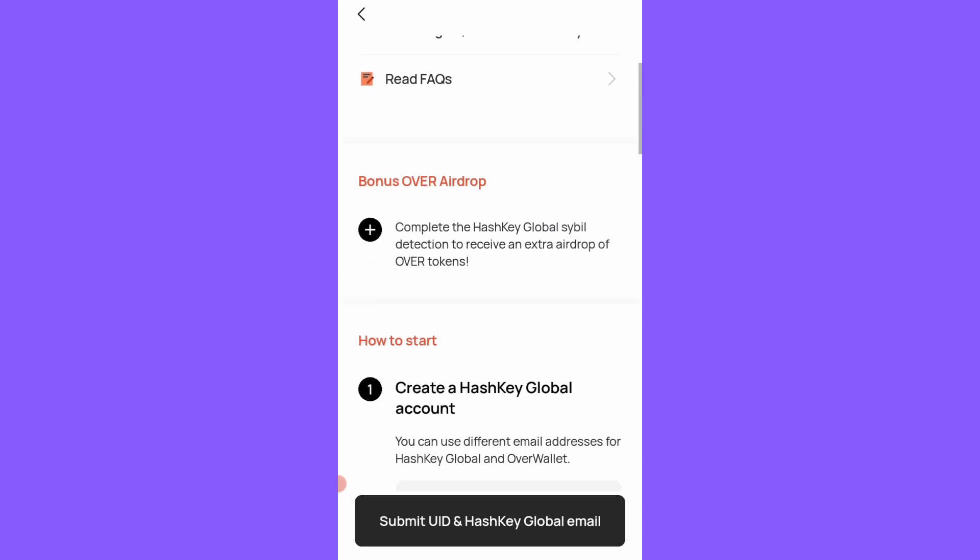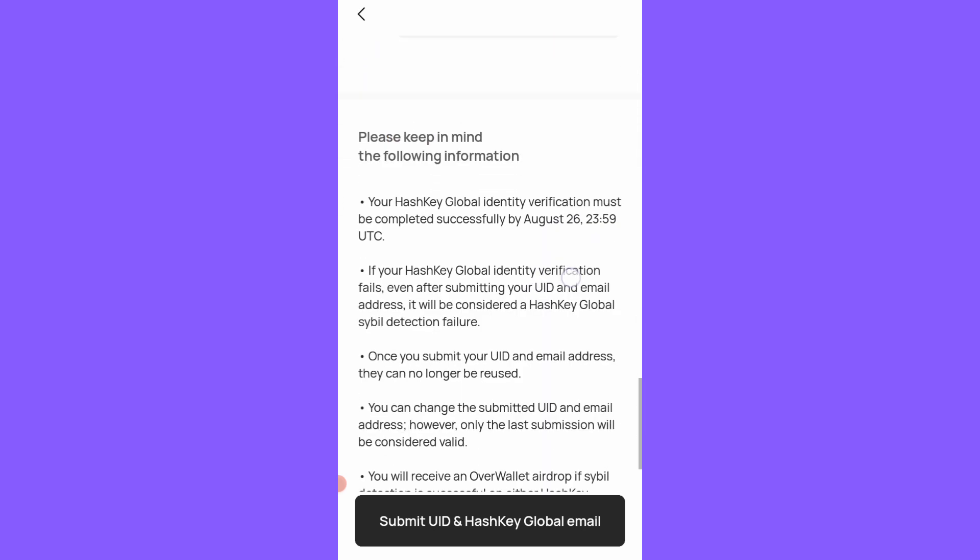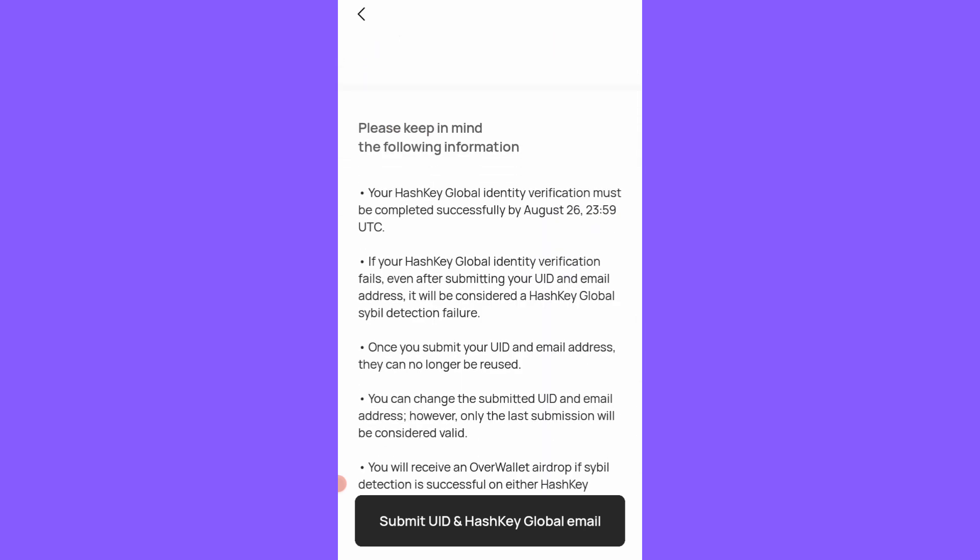There are seven days left. To get the bonus, create a HashKey Global account — you can use a different email address. Keep in mind: your HashKey Global identity verification must be completed successfully by August 26th, 2359 UTC, before the 27th of August. If your HashKey Global identity verification fails even after submitting your UID and email address, it will be considered a HashKey Global cyber detection failure.